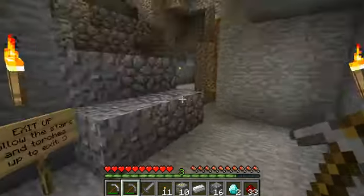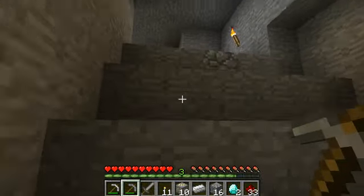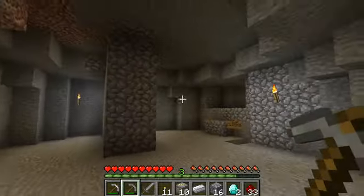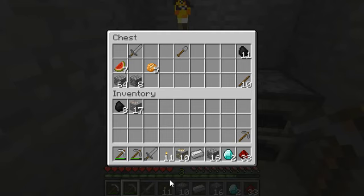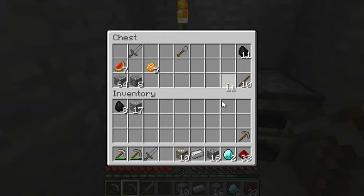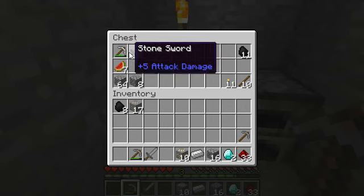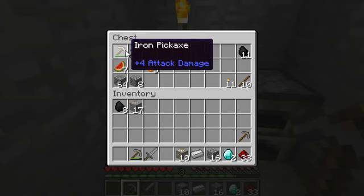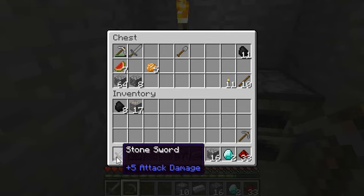That just looks like a mess. Let's go ahead here and go ahead and patch that in some other time. Let's go ahead and head right back up to the top. I'll be right back with you guys once we get up there. Alright, let's go ahead and put some of this stuff back. I'll put back the torches and I think we will keep the iron pickaxe down here. We have some more iron - we have some iron back in our main shelter so we can always make some iron tools then.